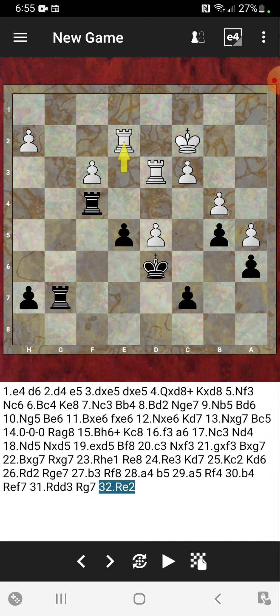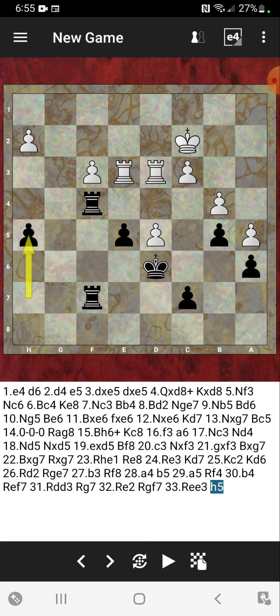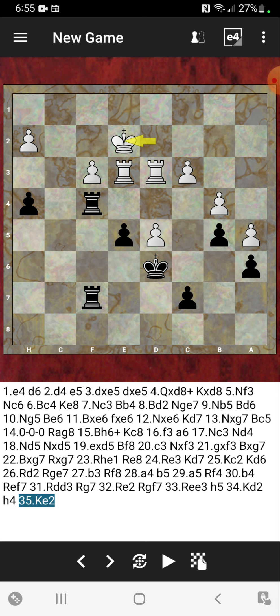Rook from g to f7 again, rook from e to e3 moving back, repeating moves. Then h5, king to d2, h4, king to e2 — very nice. Now comes h3 from Michael, so Michael just insists on walking that h-pawn up the board through the ladder. h3 played, rook e4 from white.